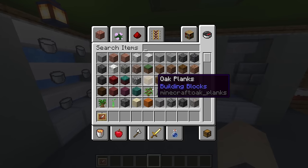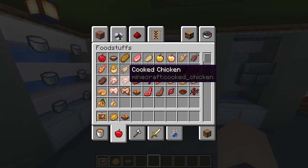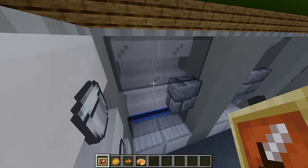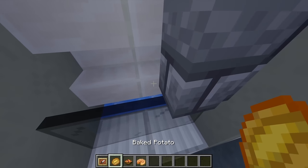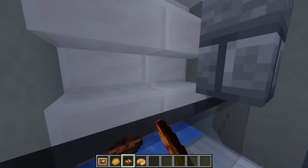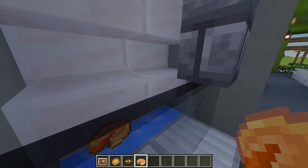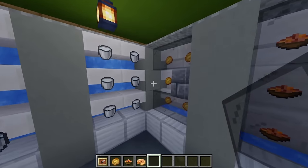Next up we need to fill up these freezers — I'm grabbing some baked potatoes, some rabbit stew and some pumpkin pie. I'm temporarily destroying one block to add item frames on these stairs for each of these freezers. With some baked potatoes let's add some in our first freezer, then some rabbit stew in the next, and some pumpkin pie in the last. Let's close these freezers.